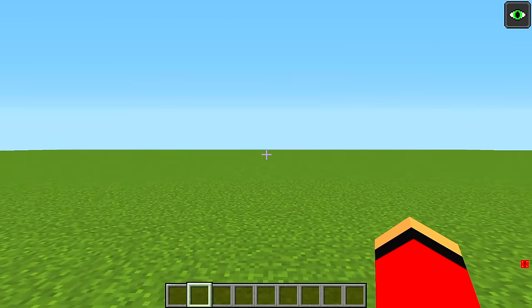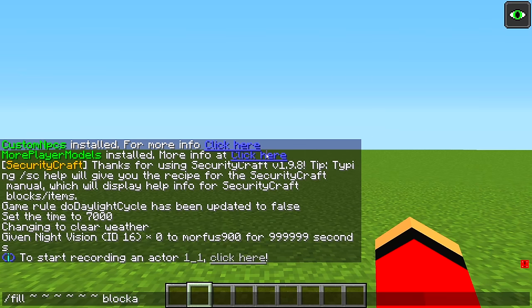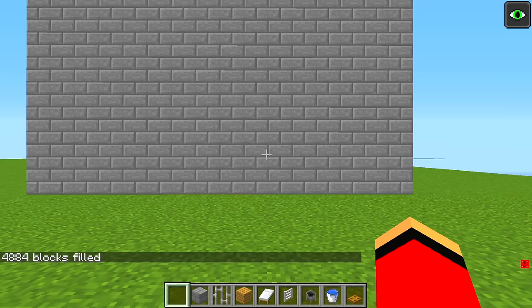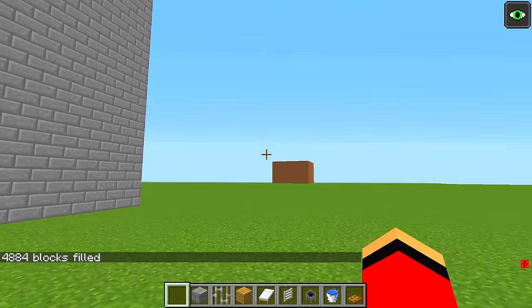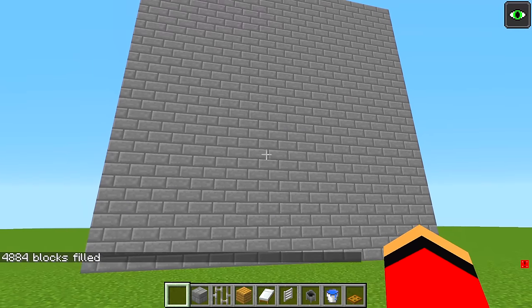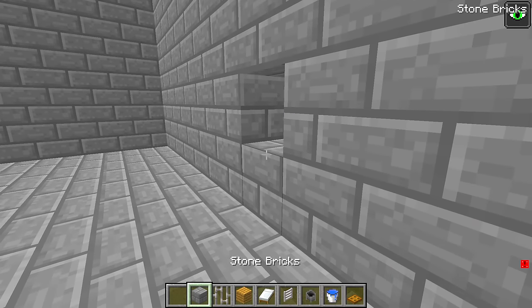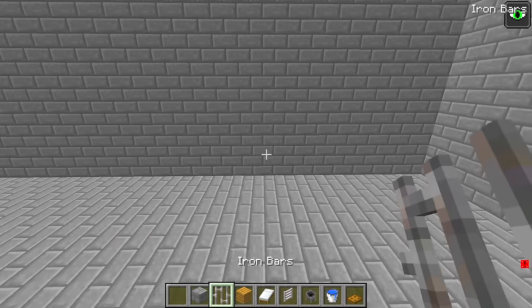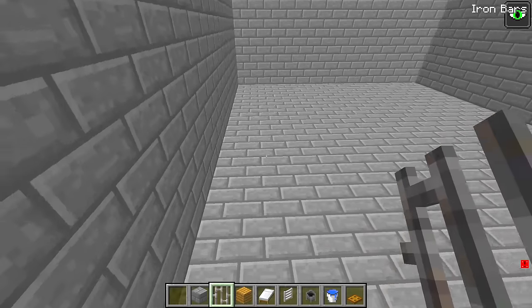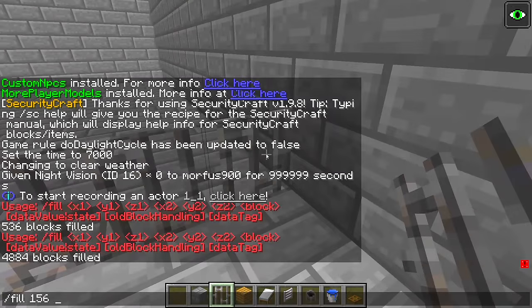I should start with the basics and build off of that. A cell would be a good place to start. How about 15 blocks wide? I'll make the ceiling nice and high. Mikey's is coming along nicely — I wonder what kind of prison he's building. I should focus on my own prison for now. That means no peeking. This is the foundation to my awesome project. I need to work super hard and really make it my own.